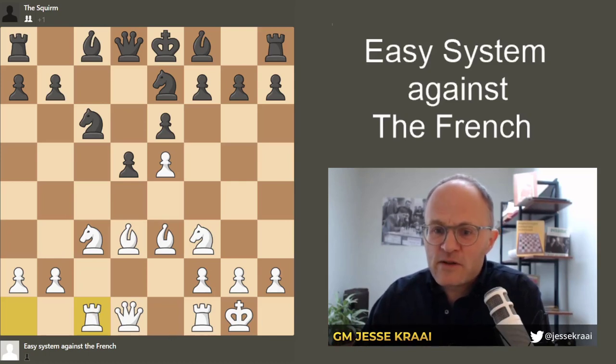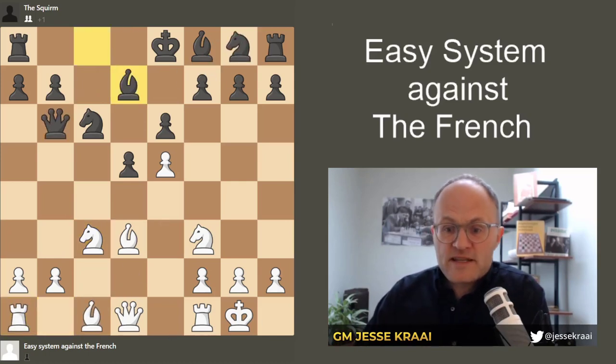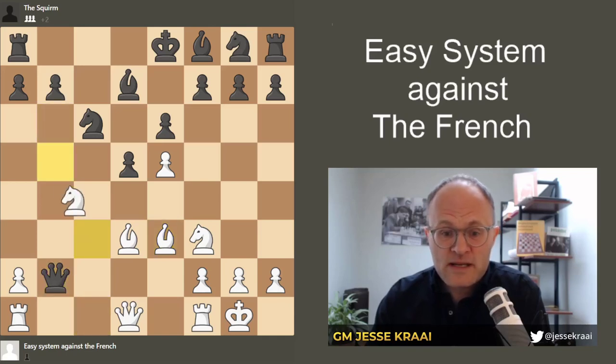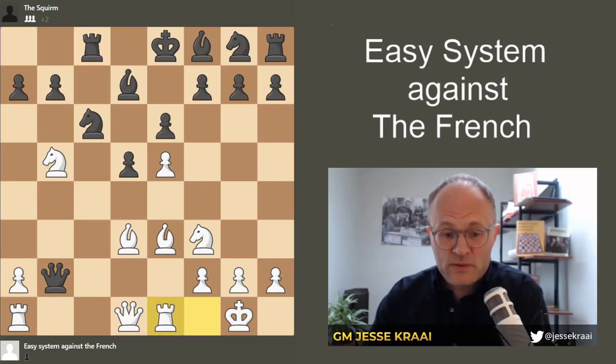Let's look at a couple other moves. Let's say bishop d7, bishop e3. I think the guy needs to go back to queen d8. But let's just, for kicks, say queen takes b2, knight b5, rook c8. And there's more than one move here, but the simple rook e1 is really nice. We're threatening to trap the queen with a3 and rook e2.